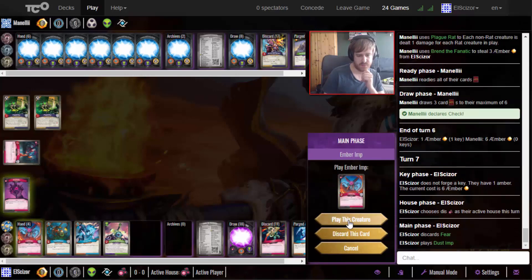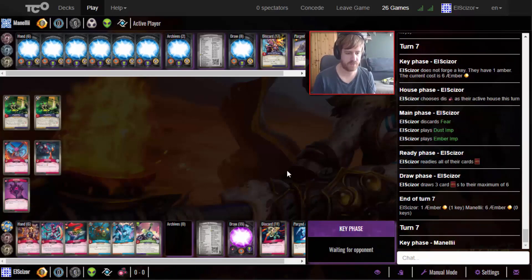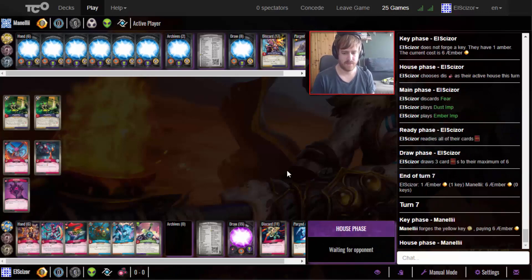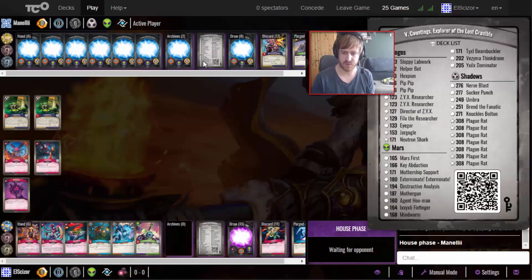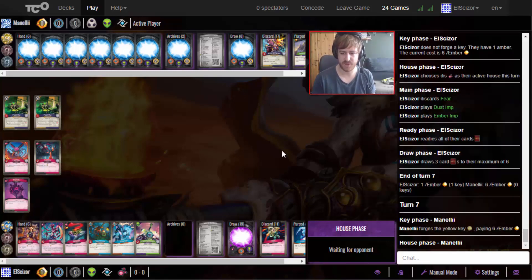Play the Dust Imp - I could have played the Fear as well to make him reap for one less, but let's keep it at that. He has no bounce or archive effects for my creatures. Once I play the True Barrow I'm basically guaranteed to gain the amber once he's destroyed. And if he wants to use Plague Reds to board wipe again, that's fine - the Amber Imp dies but I have enough for the True Barrow to put them on the field.